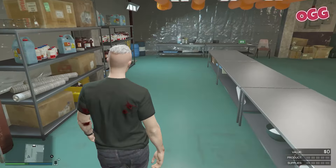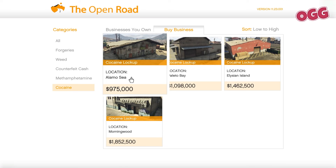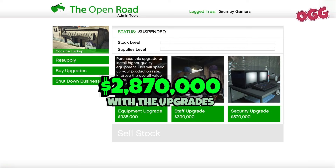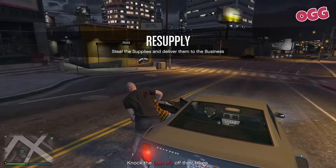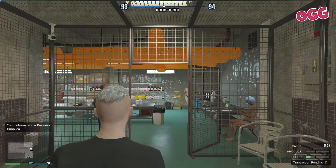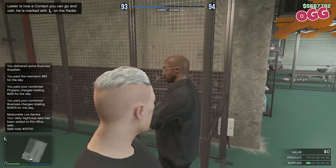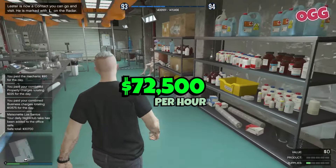First up, the economics. The Alamo Sea location is the cheapest at $975,000, or $2,870,000 with upgrades. A single resupply will set you back $75,000, or you can do a mission if you're short. A single resupply will gross you a tidy $220,160 and take about two hours to complete. To fill the lockup to capacity takes two and a half resupplies, bringing in $504,000 per run.